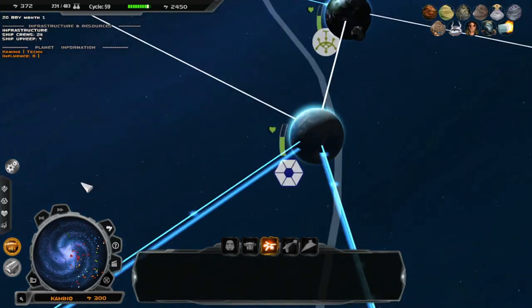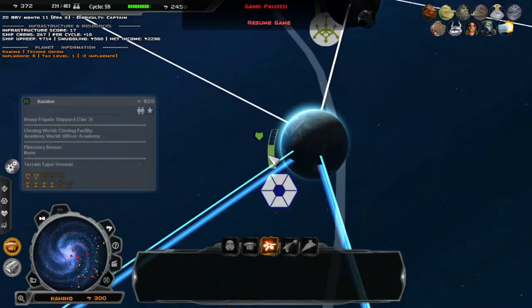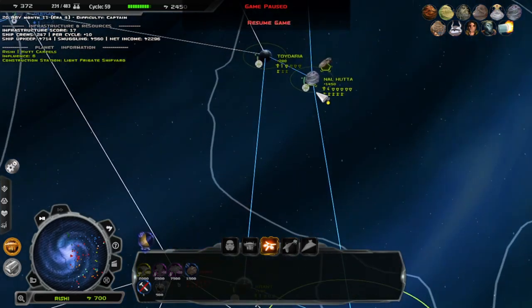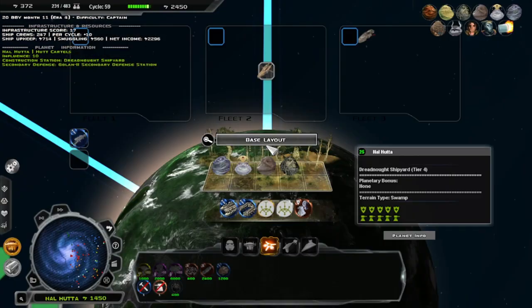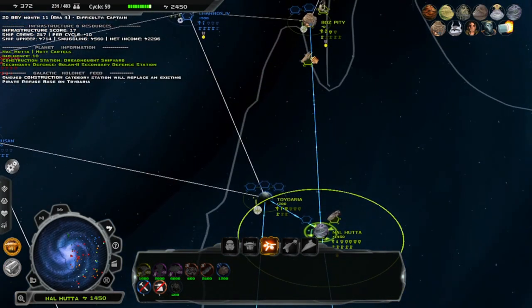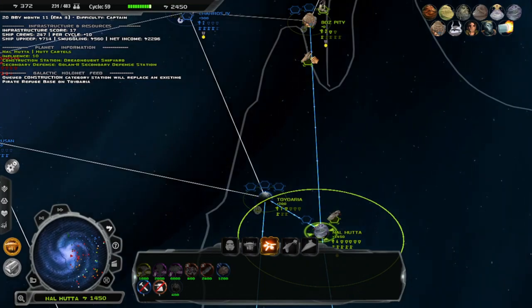Let's see what this is — Cloning World, Cloning Facility, Academy World, Officer Academy. I could build officers — I don't know exactly what that means. Is Nail Huda an Officer Academy World? It is not. We also have one of these — let's make sure we don't forget about that.